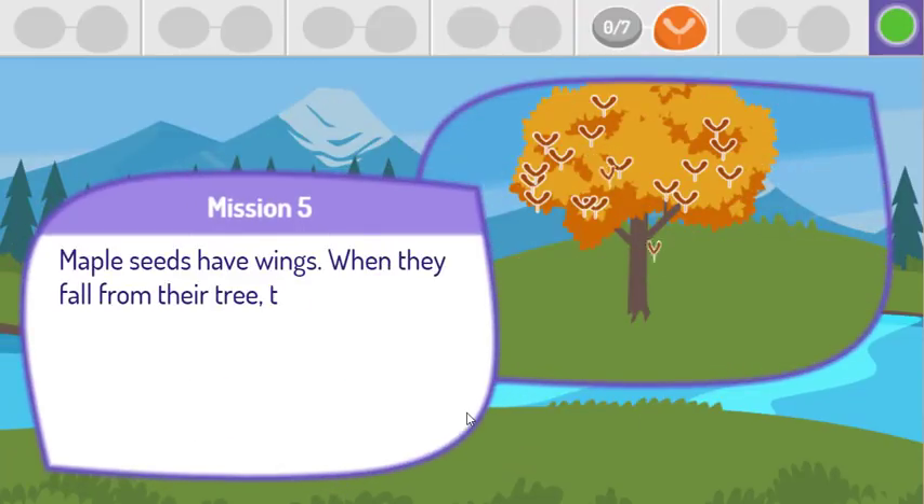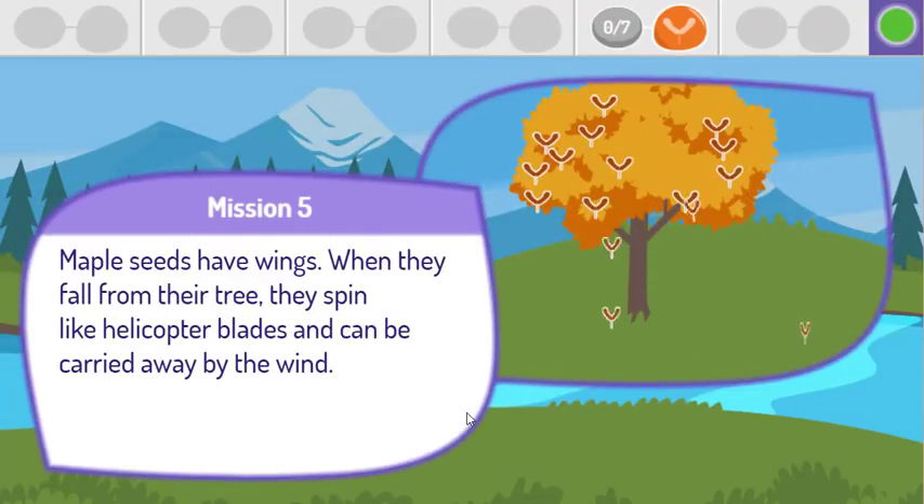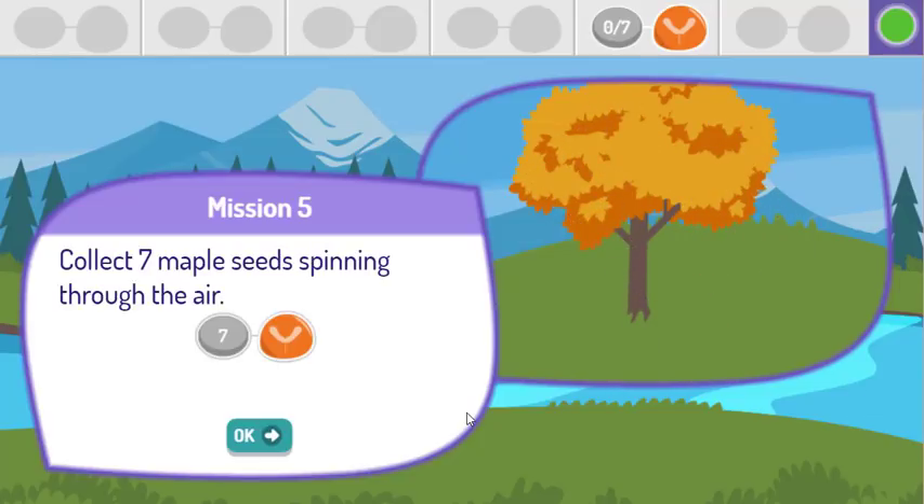Maple seeds have wings. When they fall from their tree, they spin like helicopter blades and can be carried away by the wind. Collect seven maple seeds spinning through the air.